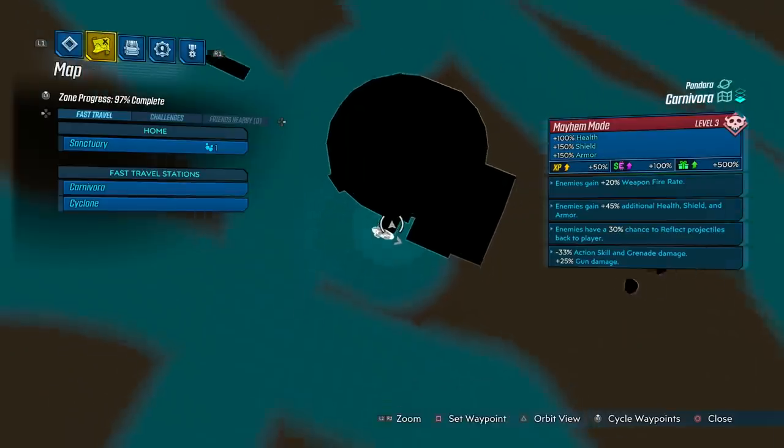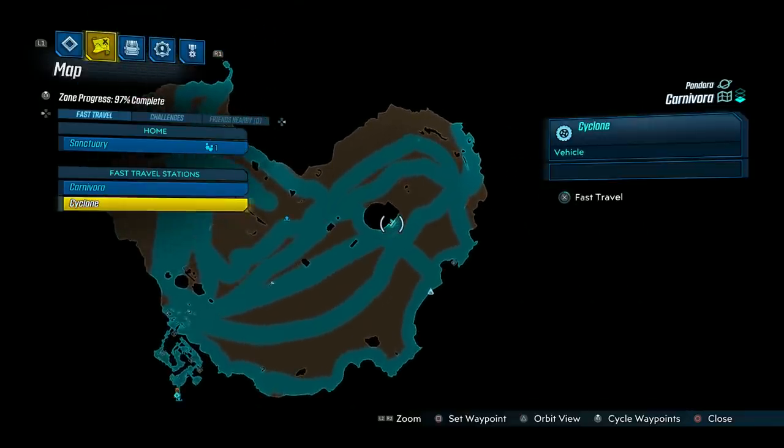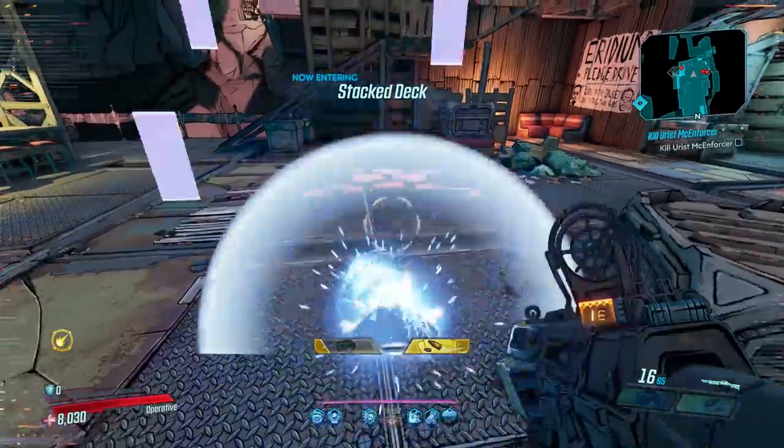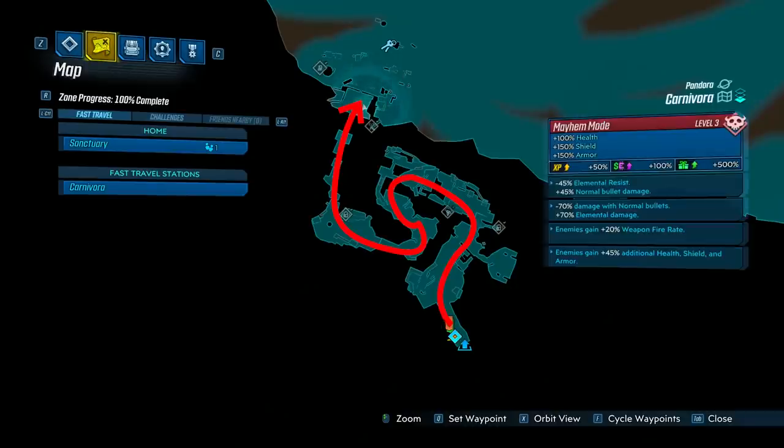The farm is located at Carnivora — not the Guts of Carnivora, but Carnivora proper. The only bad part of this farm is the initial run, since there's only one fast travel in that entire huge map.